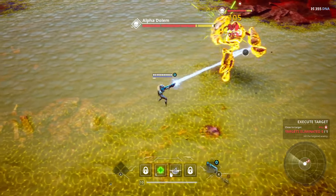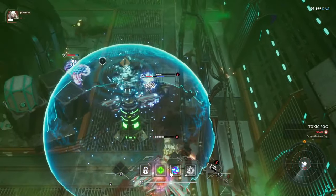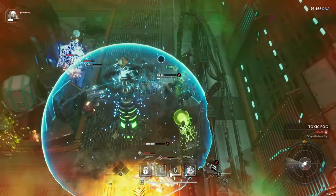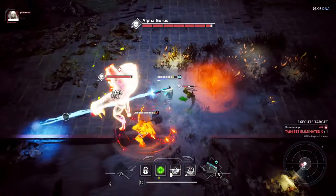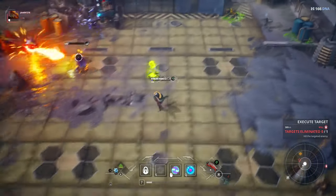Kill Squad offers an adrenaline-fueled experience where you and your squad can customize your heroes, strategize, and dive headfirst into chaotic battles against various intergalactic threats, with the demise of enemies on screen creating a symphony of vivid effects.